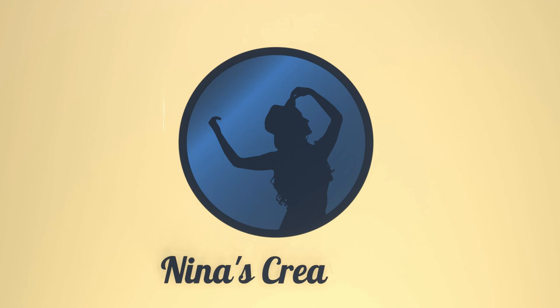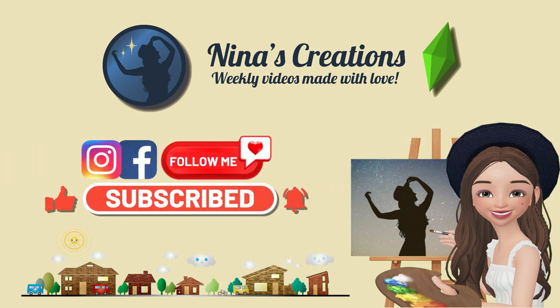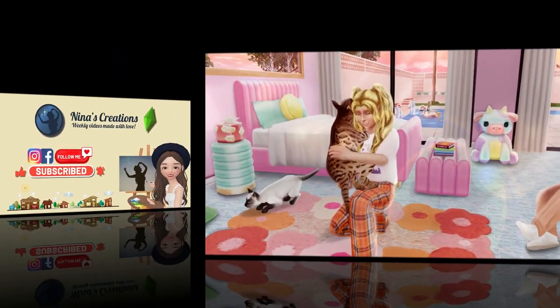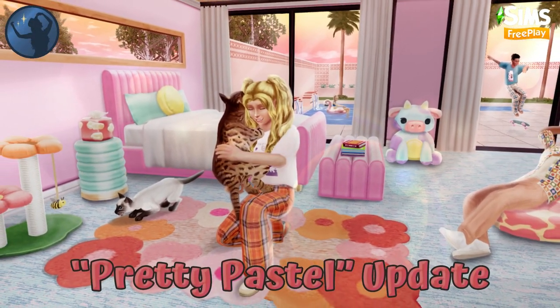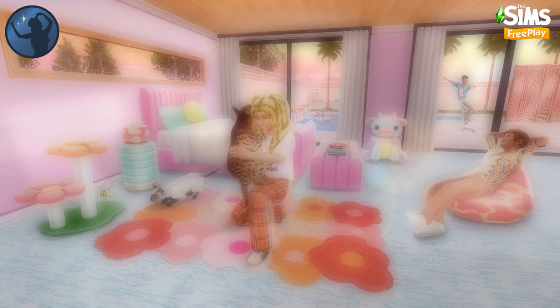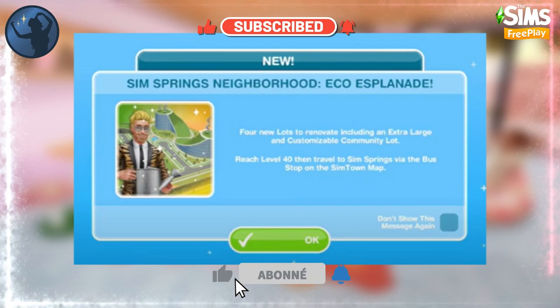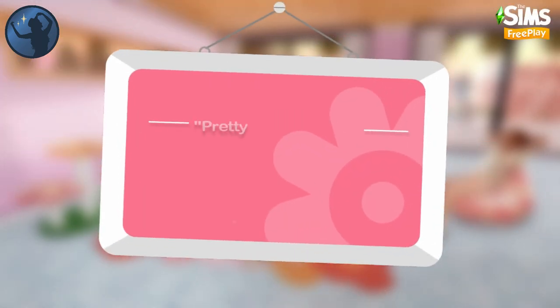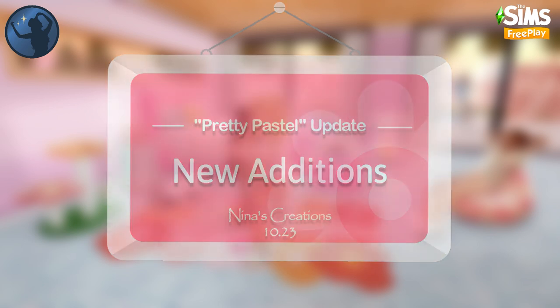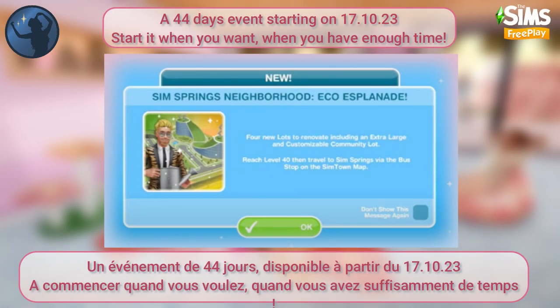Hi simmers, it's Nina's Creations! If you are returning to my channel, welcome back, and if you're new, I'm really happy that you stopped by. In this video we'll see the updated playable events and their schedule, and we'll also discover the new additions brought to the game. A new neighborhood, Eco Esplanade, will be available in Sim Springs starting the 17th of October.